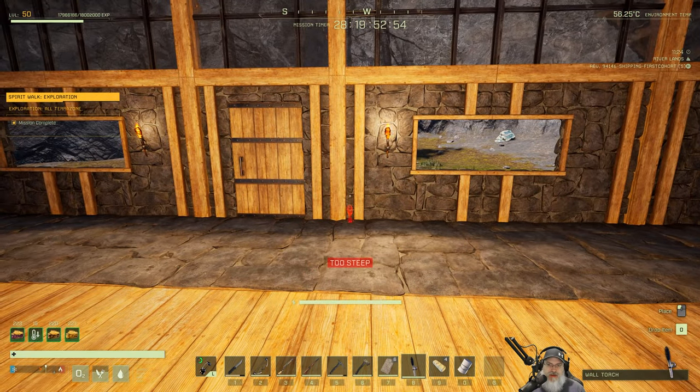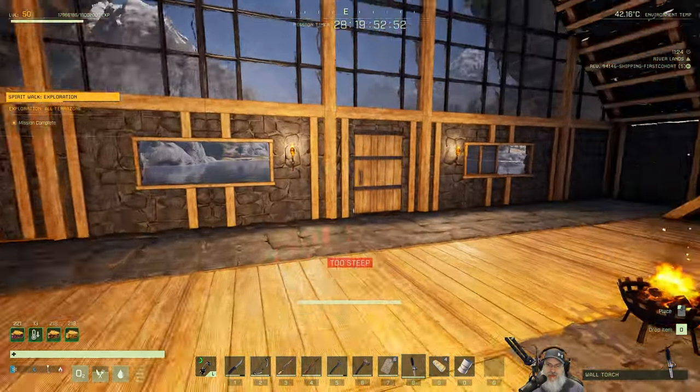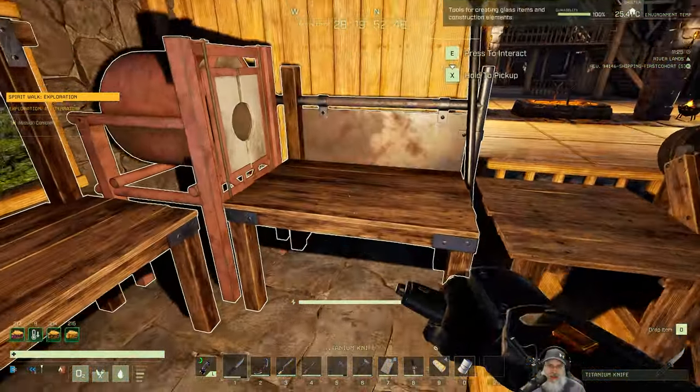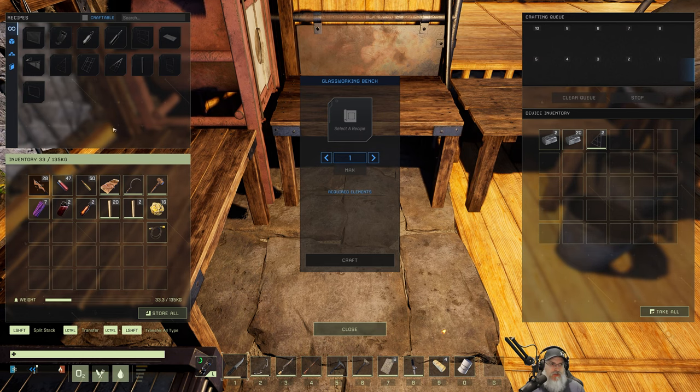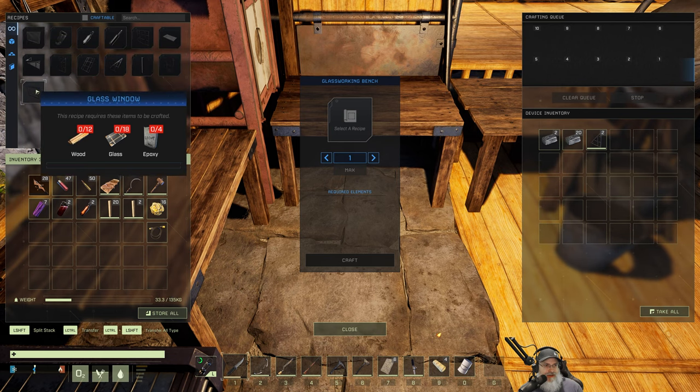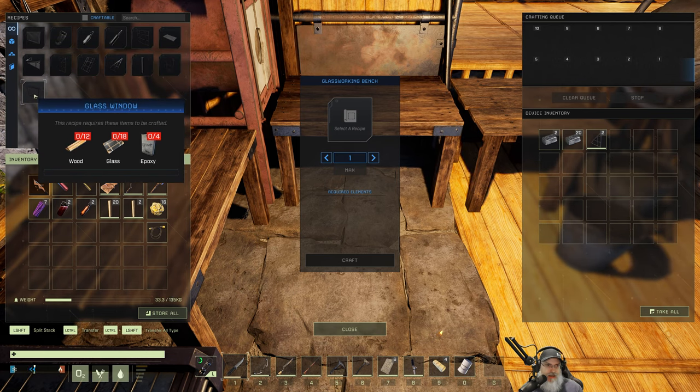Let's look at that. We make those — glass window. I tried the heavy glass windows and didn't like the look of them, they're kind of grungy looking. So we need wood, glass, and epoxy for that. Let's grab a stack of wood.